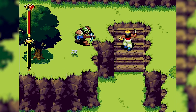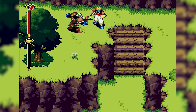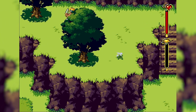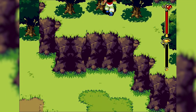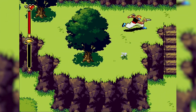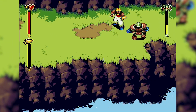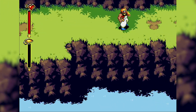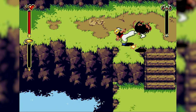Another action RPG, also known as Beyond Oasis — The Story of Thor — sees you take control of Prince Ali who stumbles upon a gold armlet that grants him powers. However, some evil force has a silver armlet, so you need to seek them out and destroy them. Your main attack is a short sword as well as punches and kicks depending on how close you are to an enemy, but you can collect different weapons and switch between them on the fly, though they only last a short while.